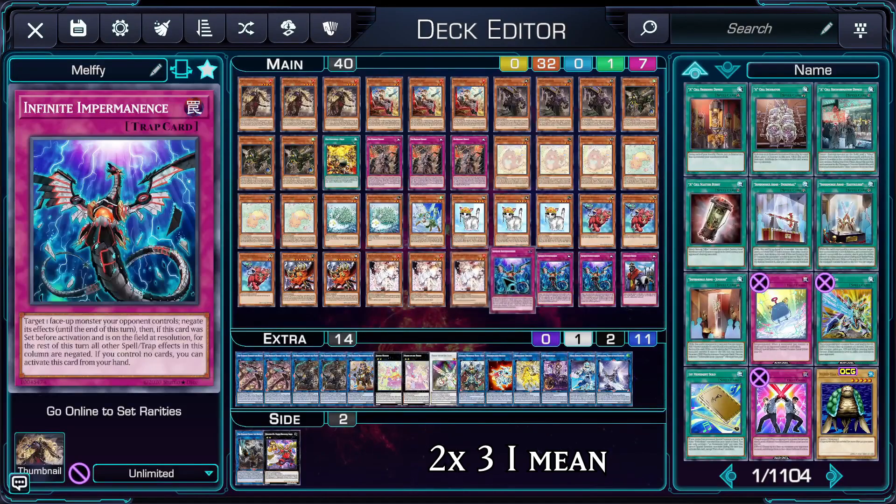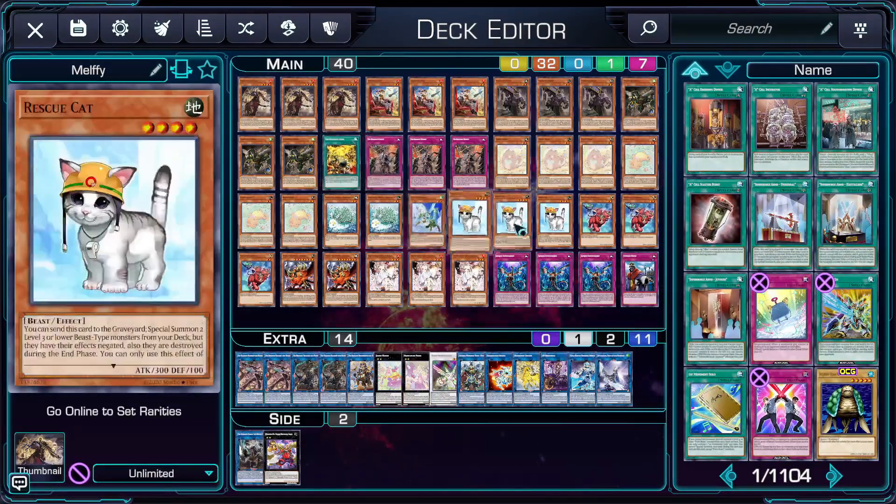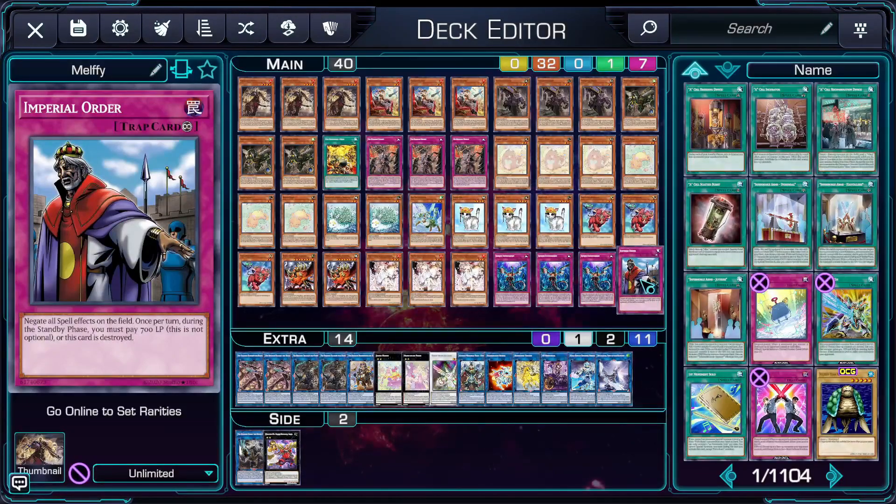For generic support, just run 3 hand traps of your choice — here that's 3 Ash Blossoms and 3 Infinite Impermanences. You've probably noticed how we only run a single spell in the deck, so you can safely throw in an Imperial Order to shut down some decks while having 0 effect on yours.